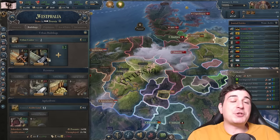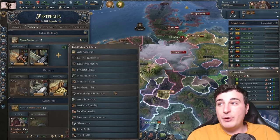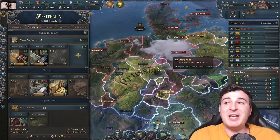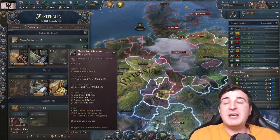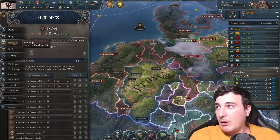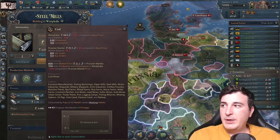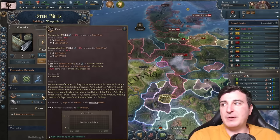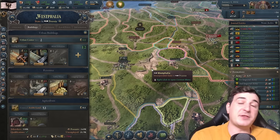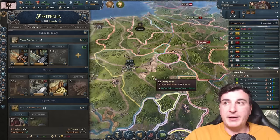After we build up stuff in Silesia we're also gonna build up in Westphalia, because this is where we have the majority of our tooling workshops and steel mills, and we're gonna need a lot of steel to fuel our industry. Motor industries have an input of steel, so building motor industries in the same state as steel mills means we don't get the debuff from having to get steel from other states due to lowered MAPI. As Prussians we start with one of the highest MAPI in the world — 85% — so that means only a 15% difference when importing steel, but that 15% can be a big deal.